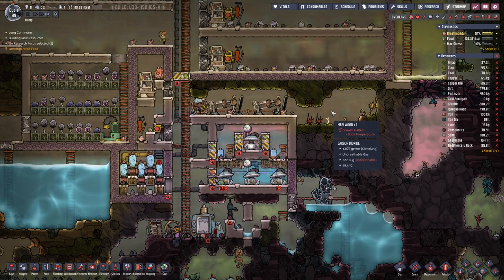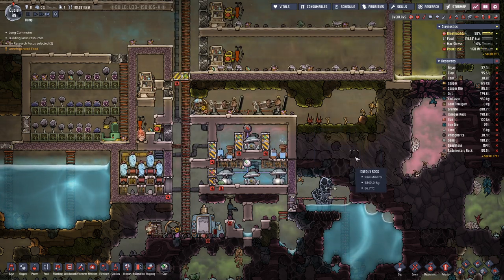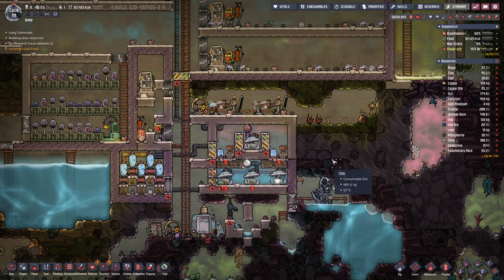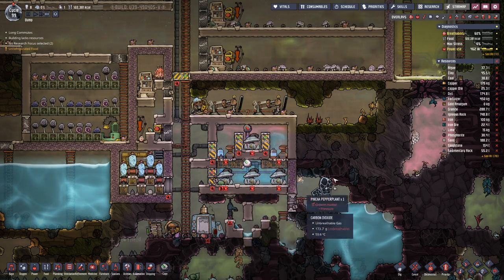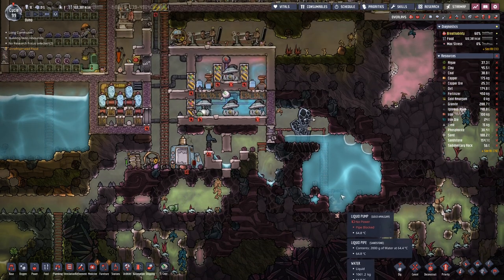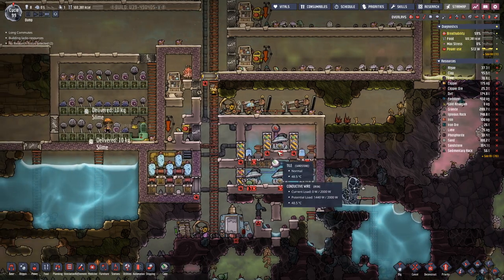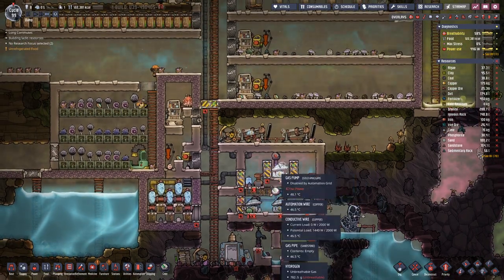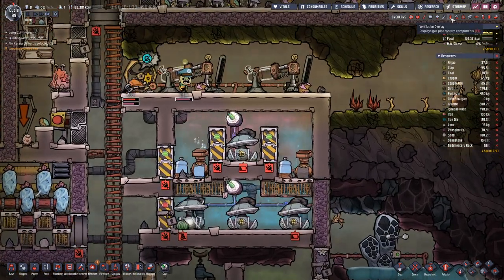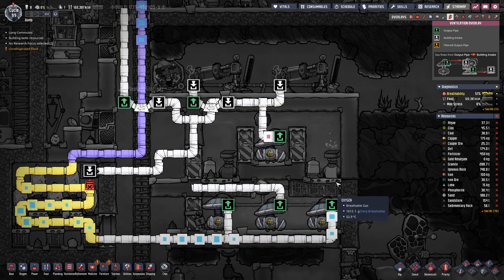Hello boys and girls, my name is Otzestee and welcome back to another episode of Oxygen Not Included. As you can see, our oxygen production is working. Last time we managed to hook this steam vent up, got it analyzed and everything. Now we just have to see that this works properly.